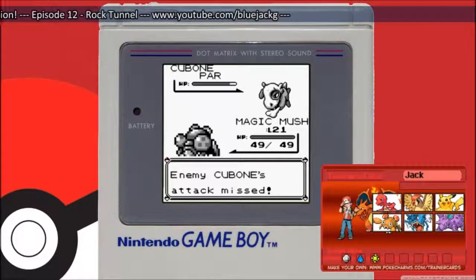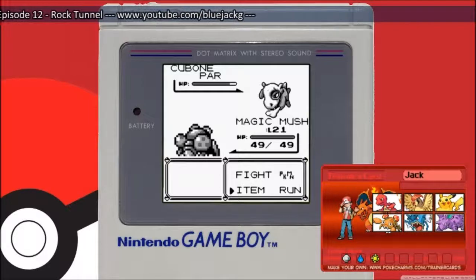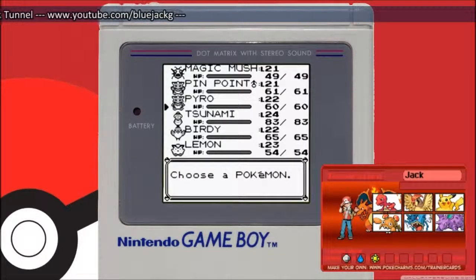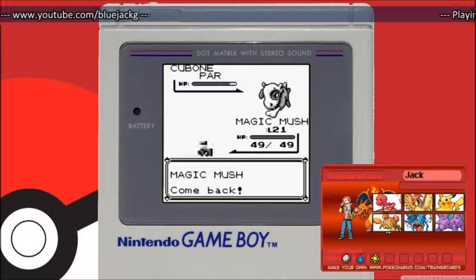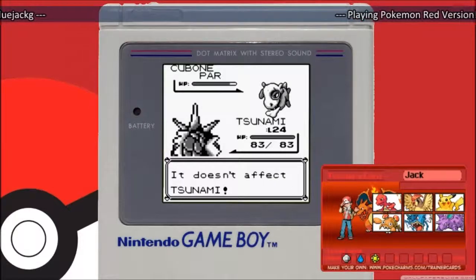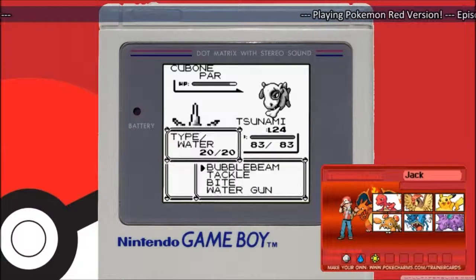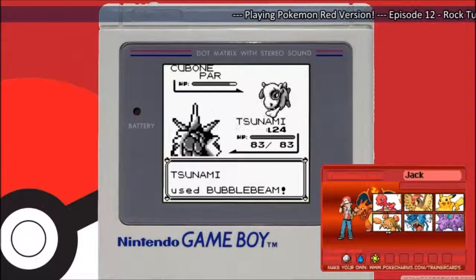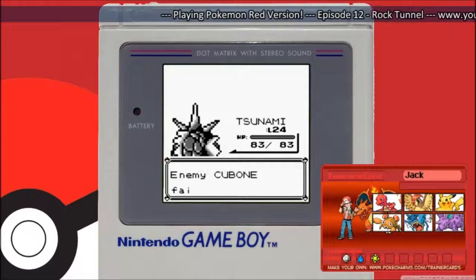I don't want to see the fights going too fast. We're going to change Pokemon. Tsunami will be the best for this fight. Take that — super effective.